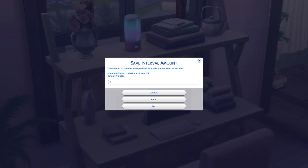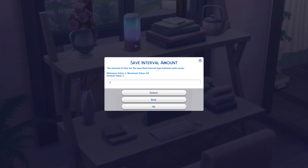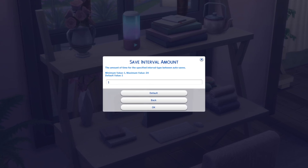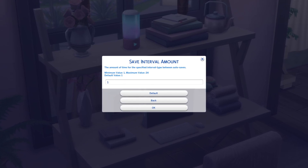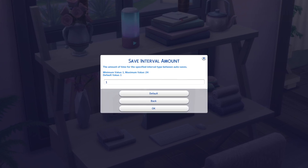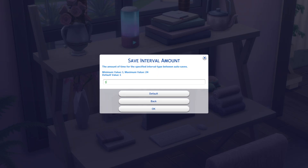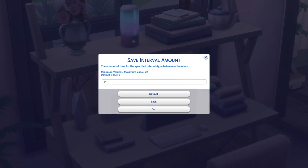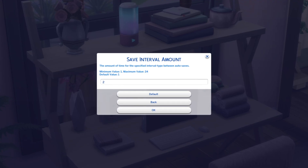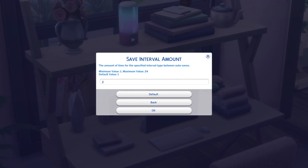Now let's go back to save interval amount. Here you can customize the specific interval type even further. So let's say I think one hour is kind of a lot and maybe I don't need my autosaves to happen that quickly. Let's say I want to change it to two hours — I can customize the amount from one to two, and now my game will save every two sim hours. You can do this from anywhere between one to 24, so really it's your choice.